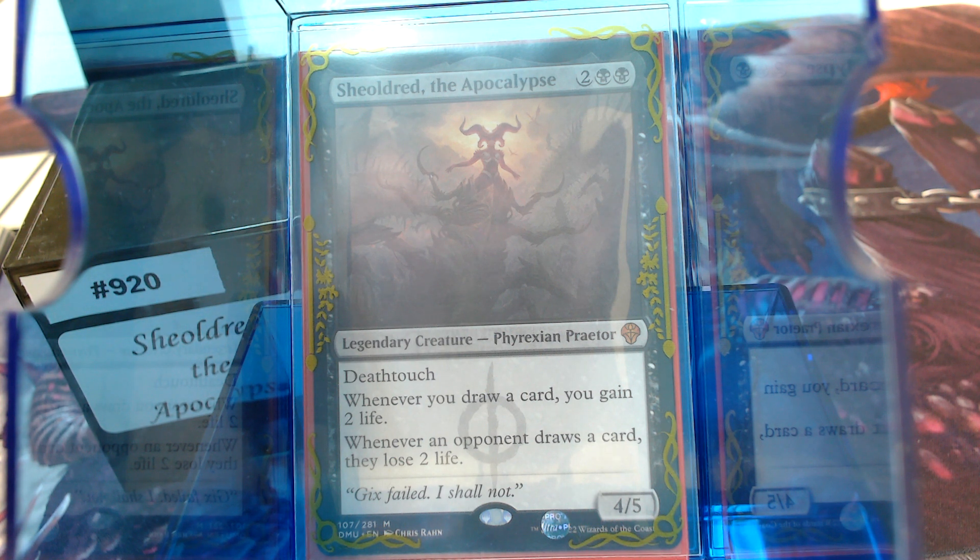Welcome back to Gear for the Cotton Game. Today, in deck number 920, we're going to talk about Sheoldred, the apocalypse of every format she's legal in, which is all of them. It's an amazing card.